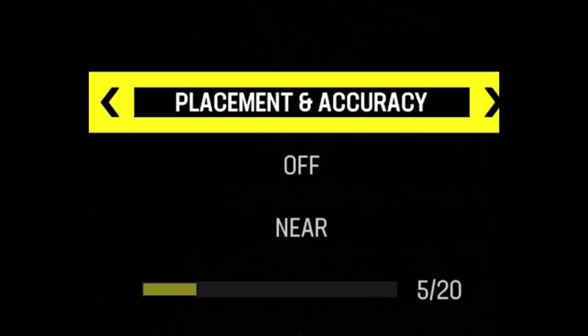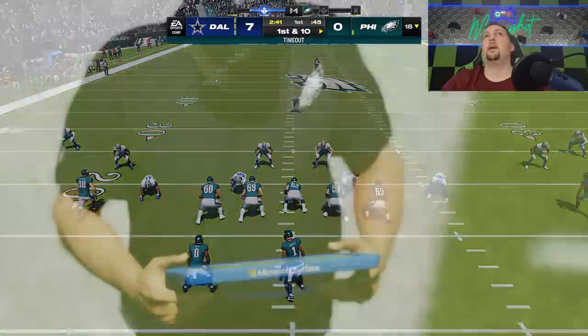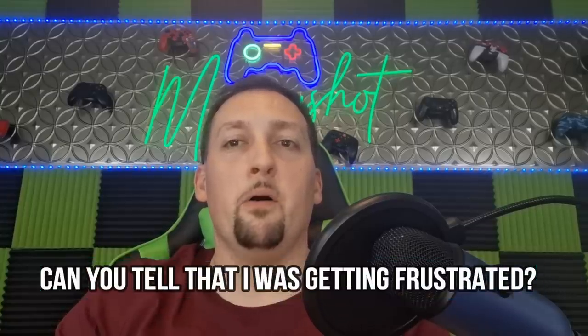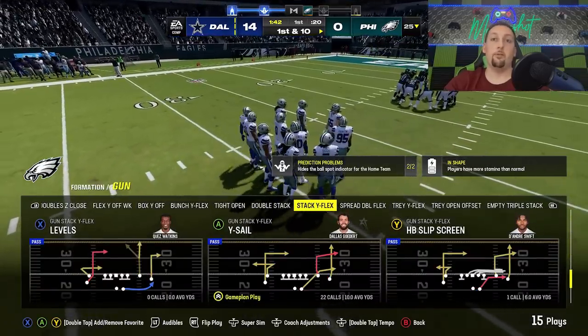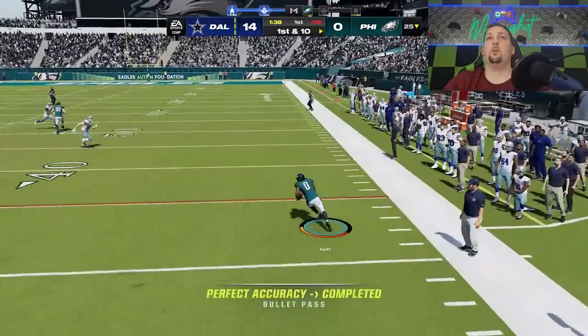The last passing type I'm going to use is Placement and Accuracy. And we're getting an underthrown ball here which got intercepted once again — that was under pressure, but I wasn't having that problem with Classic. And every time I switch the field, I can't hike the ball. Like, how broken is a game that you can't even hike the ball? So we're just going to take our chances with the B route. Look at that — horrible accuracy and I didn't even free-form that. The passing accuracy I use all the time that I don't remember having this much trouble with has got me down.